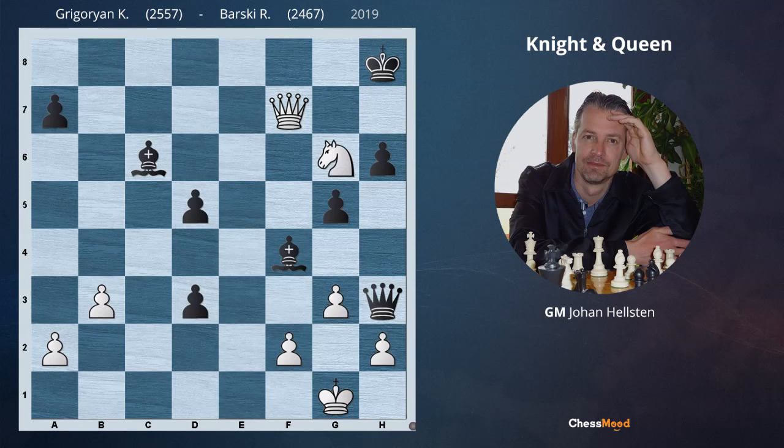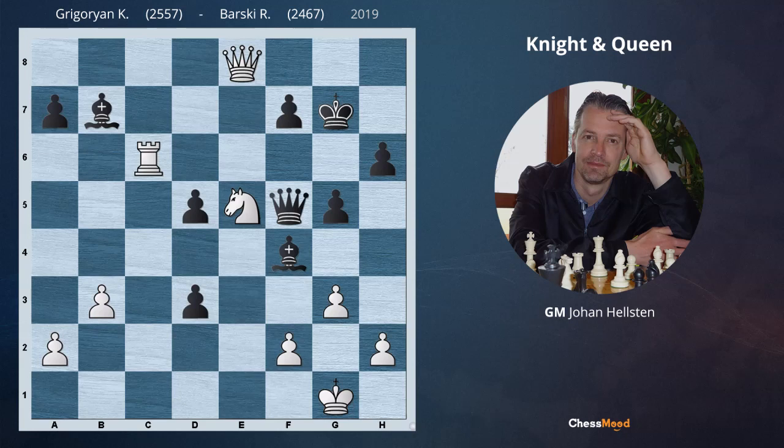However, after Knight e5, black has a strong reply, and he found it in the game: Queen f5. In this way, f7 is protected and also the Knight on e5 is under attack. However, white had everything perfectly calculated. He played here another sacrifice: Rook takes h6 — an extremely nice move. Now there appears the threat of mate in 1.